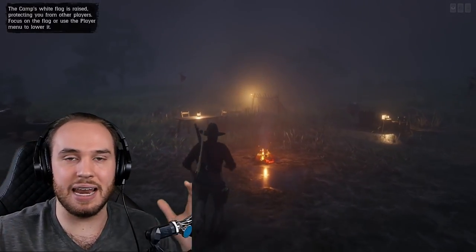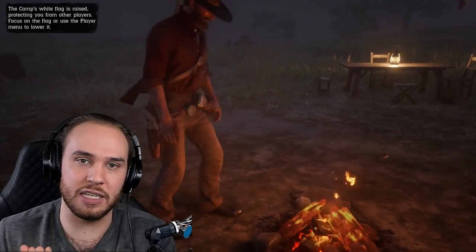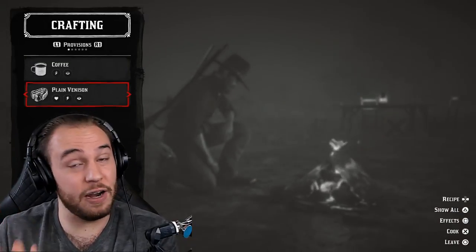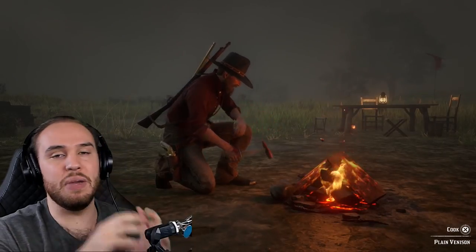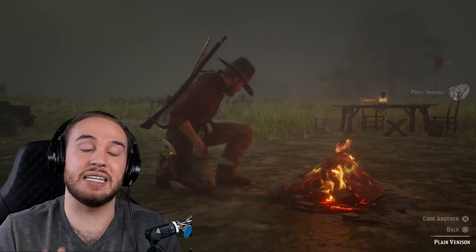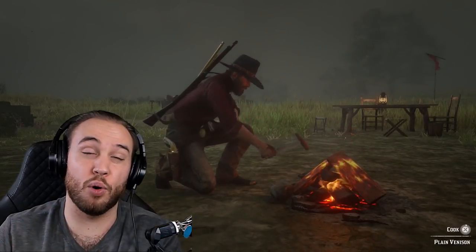I did one hunting trip above Strawberry and now have all these different cooked meats — I can get full cores at any time without spending any money. It's not as quick as the weapon wheel if you're in a gunfight, but it works better than anything else. Meats from animals are the best consumables for healing your cores in the game.